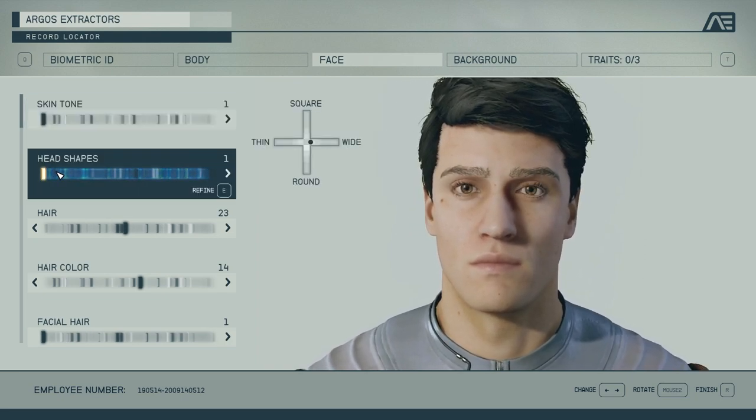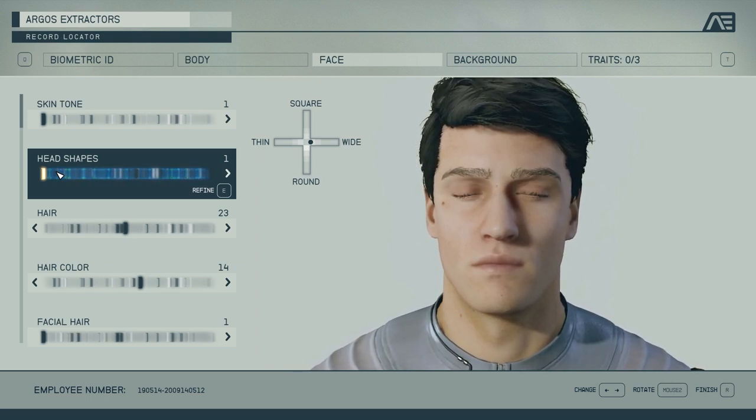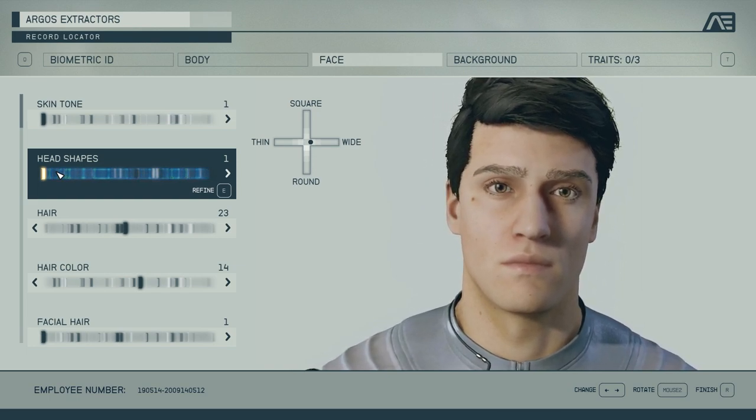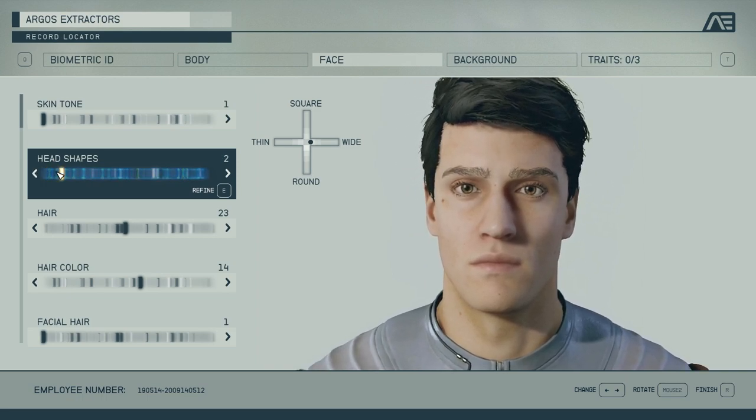Then you get to do head shape — this is a big deal, a really big deal. This is going to change the entire look and feel of your character along with what you do in the body options.